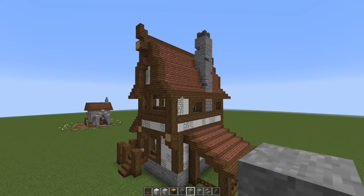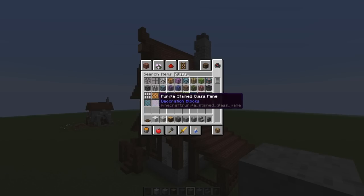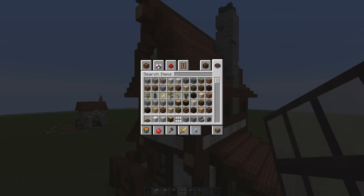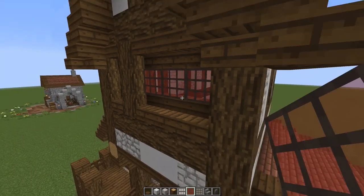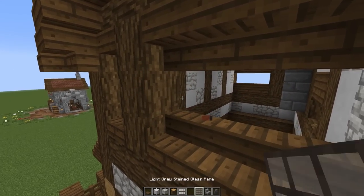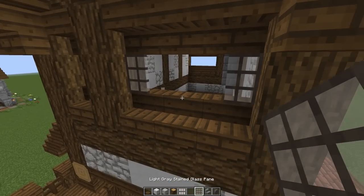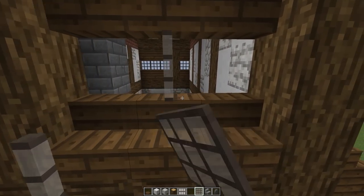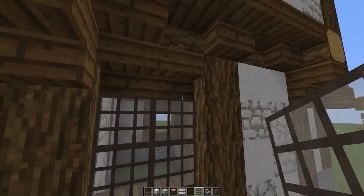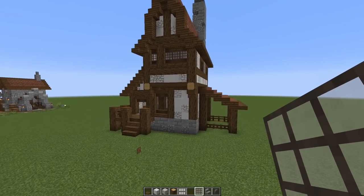Now choosing glass for the windows — white glass or light gray? Red was tried and it's too much. Light gray it is — don't want it to pop too much but want a nice tint of lightness. Placing light gray glass panes in all the window openings. It looks so good — Germ's pack is the best.